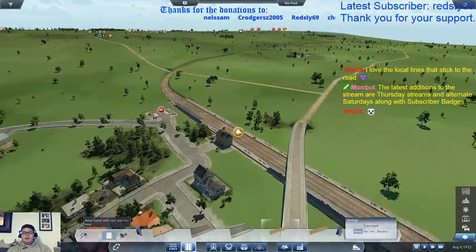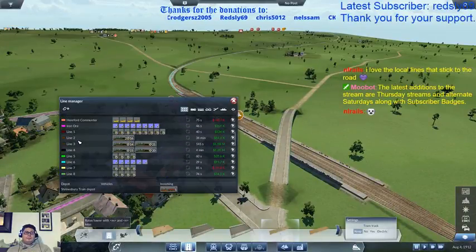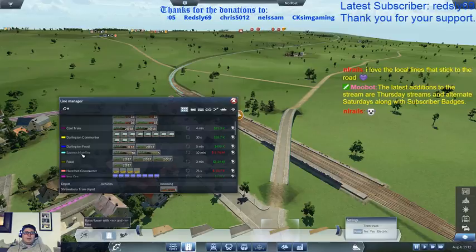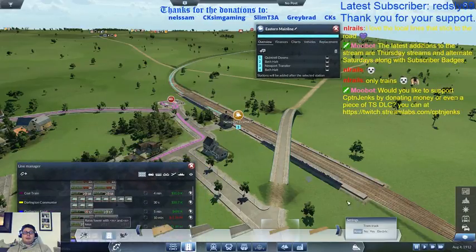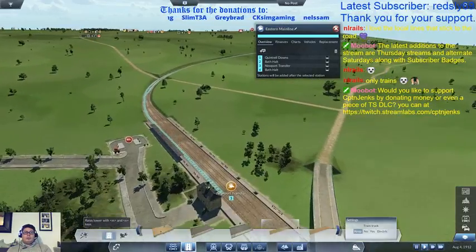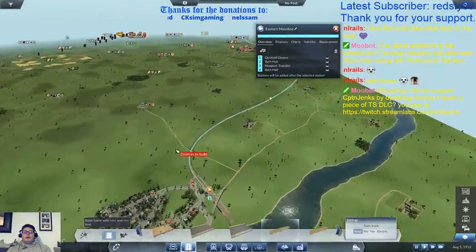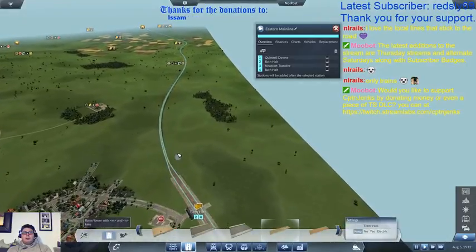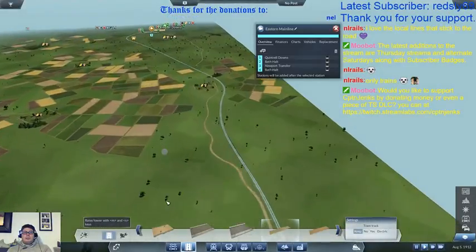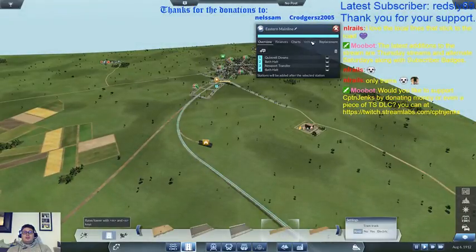Right, so if we now — let's just bring up the East Coast Main Line. East Coast Main Line. There we go — the Eastern Main Line. That says it's working. Good. So let's play. The reason why I wanted to pause was because if that didn't work we could fix it. But it's more than happy. We've got the two trains running up and down, not earning me a squit of money.